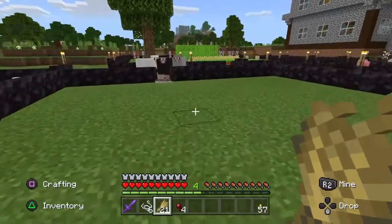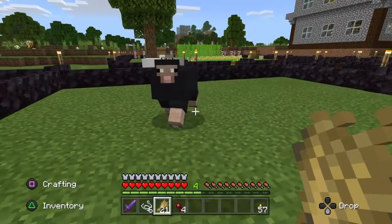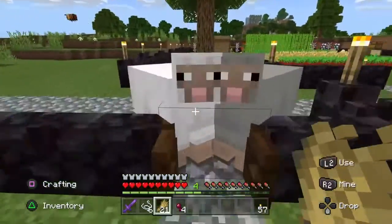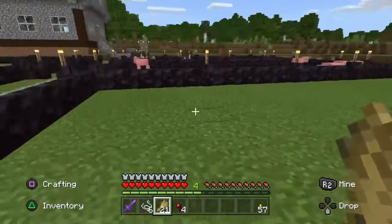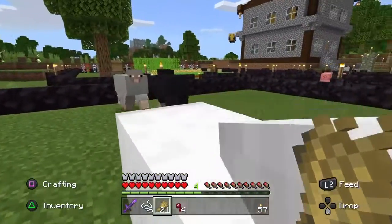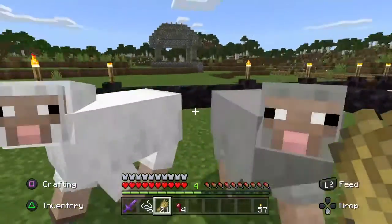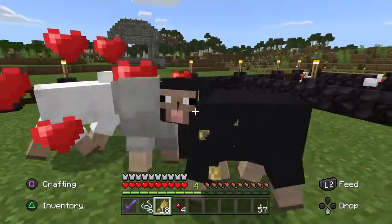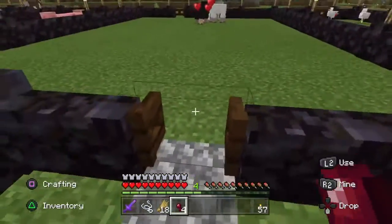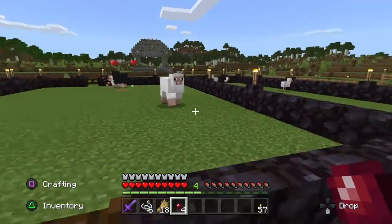It's hard to get three animals at once through the gate, so this might take a little bit of time. We've got one through — we'll go and push one out of the way to make it easier for them to come in. Now that we've got them here, simply feed them the wheat. They'll have love hearts and they'll go and breed. What color baby are we going to get? We got a white one.